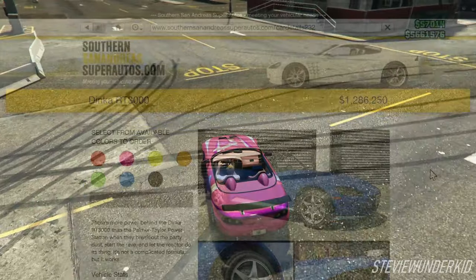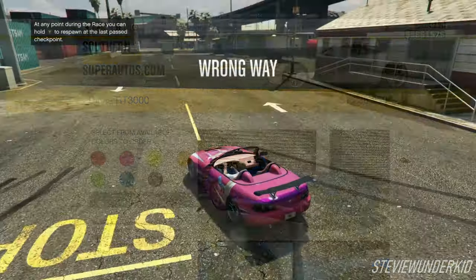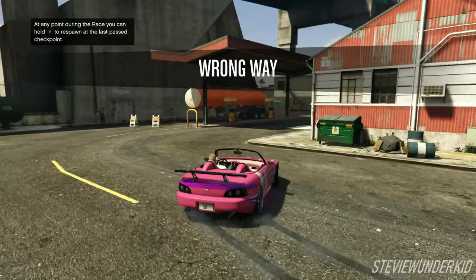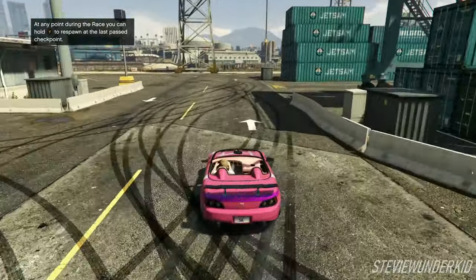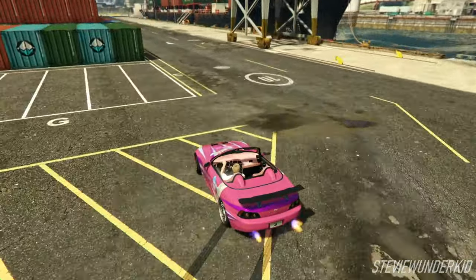Really quickly before we get started, you can purchase the Dinka RT3000 from the Southern San Andreas Super Autos website for a default price of $1.7 million or a trade price of around $1.3 million. After all the exterior modifications for this replica build, the total cost will be anywhere between $1.55 million and $1.98 million depending on the price you paid initially for the car, and you can add around $150,000 to that if you choose to do the performance upgrades.